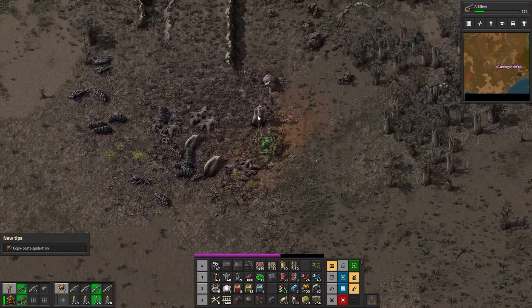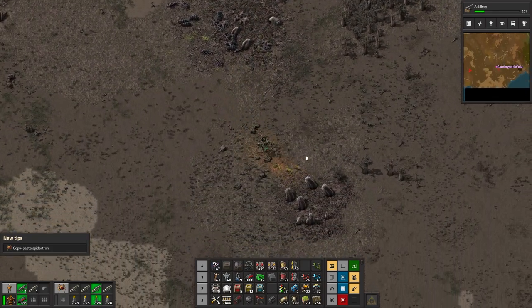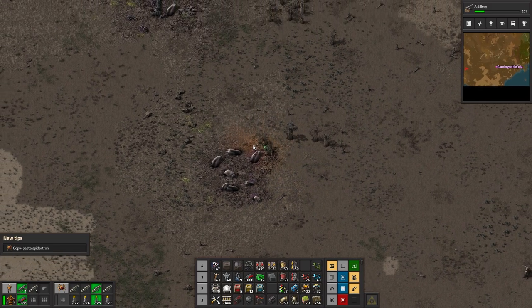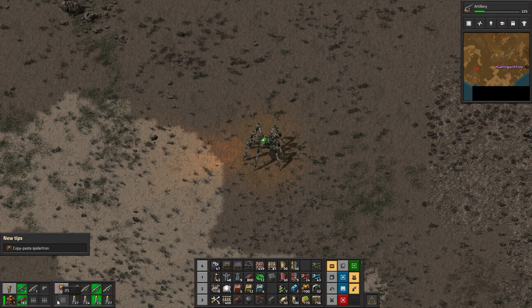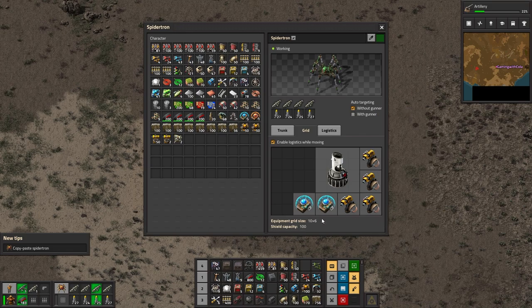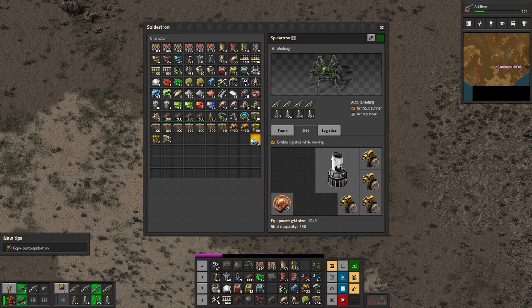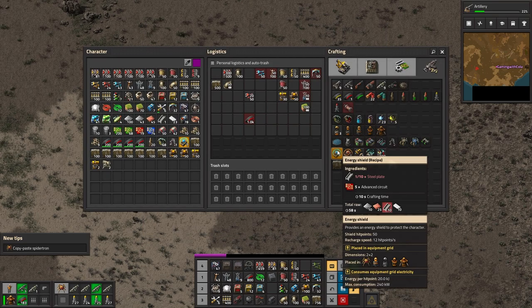Oh my god, that's one big worm! Look at that - this might be a killing spree episode! Here's some nests, it's just worms - this is so cool. Has he taken any damage? I've got no power - zero percent. Is that what that means or does that mean I've got no batteries? Maybe it's because I've got no batteries. We're going to take the mark one out and put a mark two in - 150 shield damage, wow.